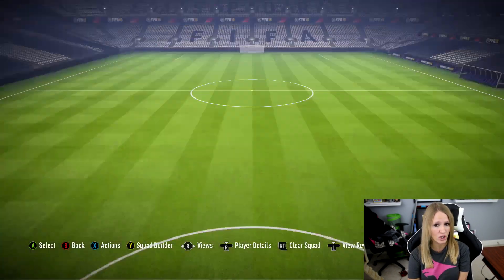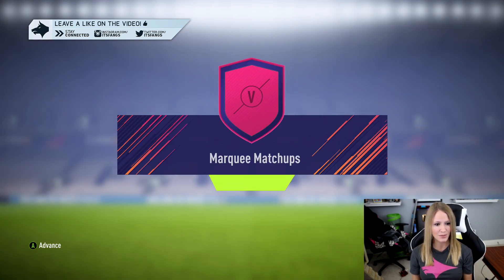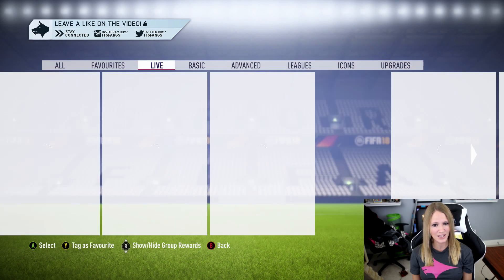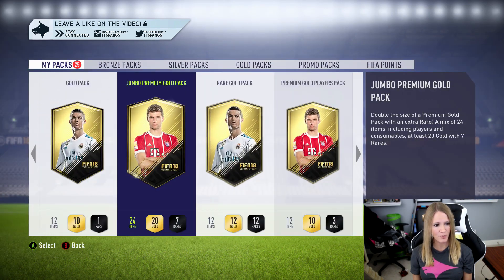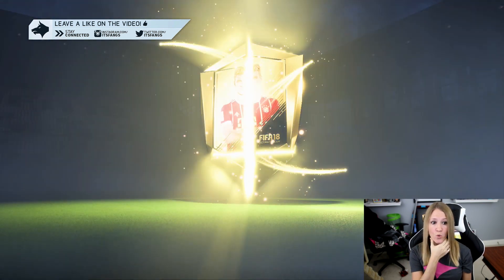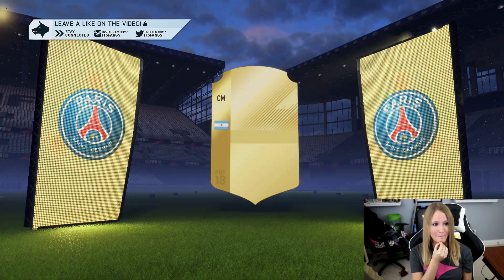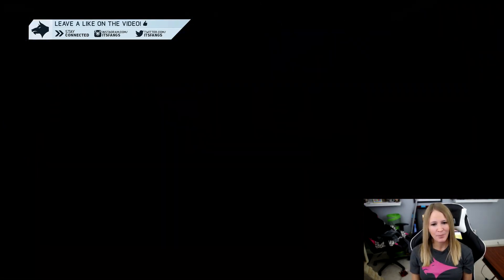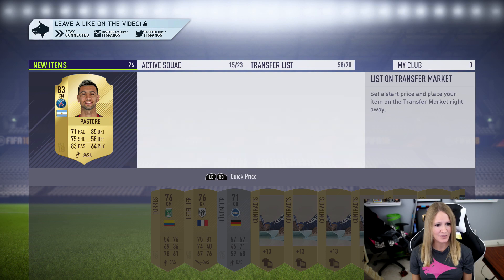We've completed all of the Marquee Matchups. We get a rare gold pack and a premium gold pack out of that. Let's open these up. The jumbo premium gold pack is going to happen right here — let's get something good. Oh, it's at least a nice flare. It's not going to be an inform, but it could be a walkout. Argentina, center mid, Paris — that is Pastore, 83 rated! It's not a walkout but it's still really nice. Let's check his price — 4,000 coins, some nice little profit.